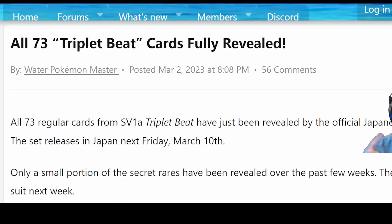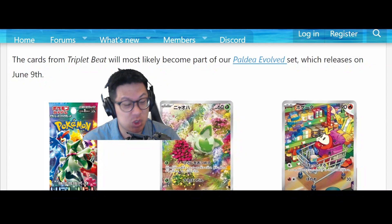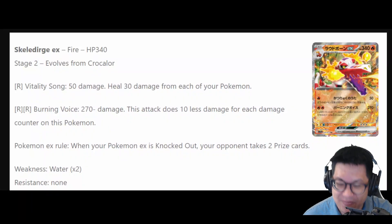Triple Beat, the newest Pokémon expansion released in Japan March 10th, last Friday. We won't get the set till June, but I'm in the mood to look at new cards. It's been the same old meta for a while. Let's start off with Skeledurge, a fire crocodile.